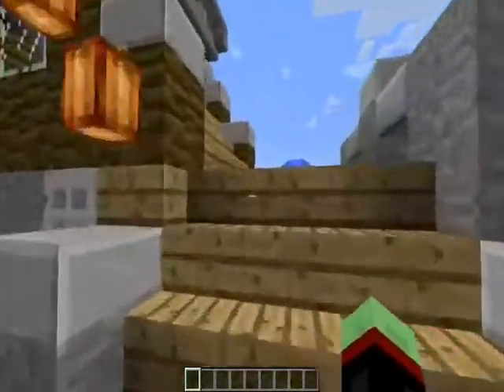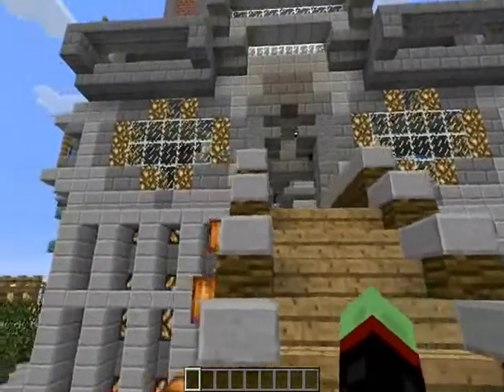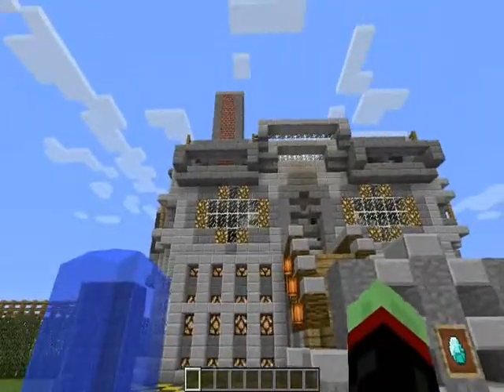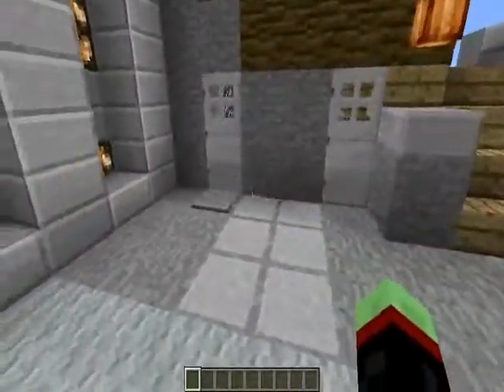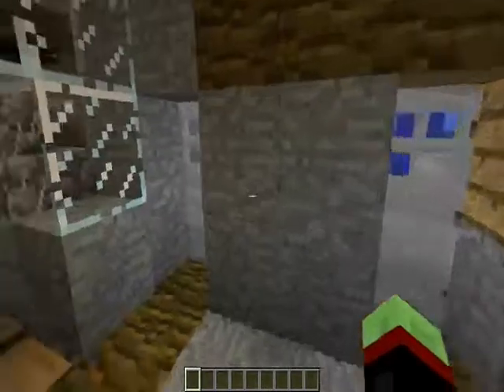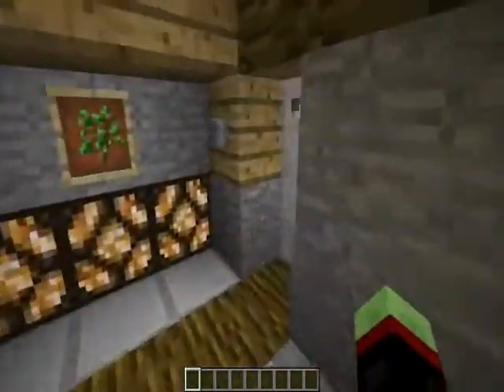There are two entrances into the mansion. You can take the main entrance, which brings you to the second floor — the main floor. There are three levels: bottom, middle, and top floor. Or you can start directly from the bottom floor right here, which brings you into this room, and from here you can enter into the basement.